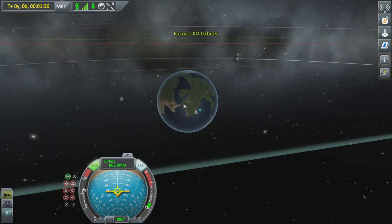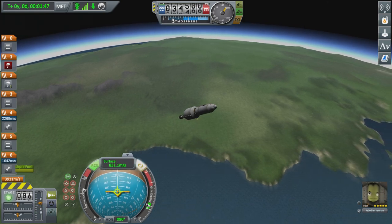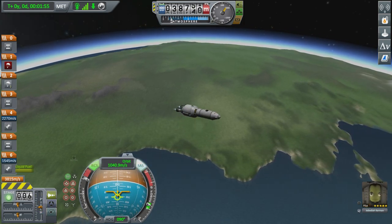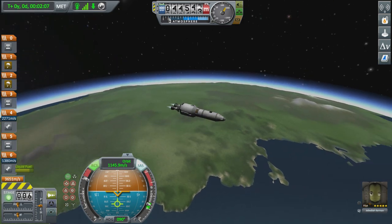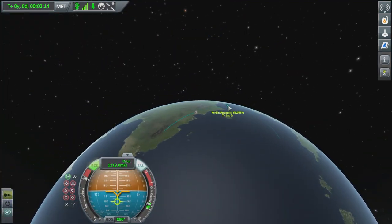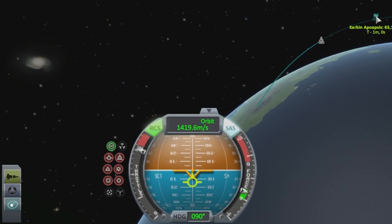We're starting to heat up — going a little too fast — but we'll slow down as I dump the first stage. Activate the second stage, throttle up. I want to get the rocket over horizontally: on the navball I want it roughly 50/50 blue and orange. If the reticule is in the blue you're pointing up towards the sky; in the orange you're pointing at the ground. As you're launching, look at the navball more than the rocket itself.